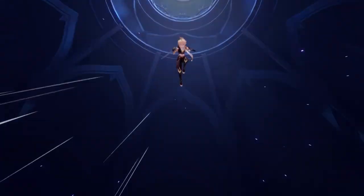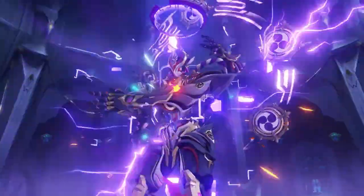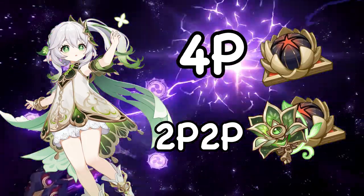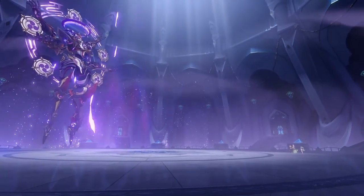Now that we're done with the basics of her kit, let's talk about artifacts. For sets, this is quite simple: if there's a Deepwood holder on the team, give Nahida Gilded Dreams or a 2-piece/2-piece mix of Gilded Dreams and Deepwood. If there's no Deepwood holder on the team, then it will be Nahida. In most cases there won't be someone who can hold Deepwood over another worthwhile set, so a lot of the time it will be better to give it to Nahida.